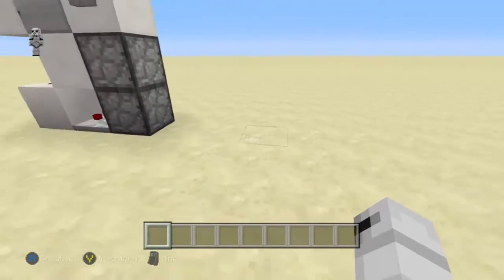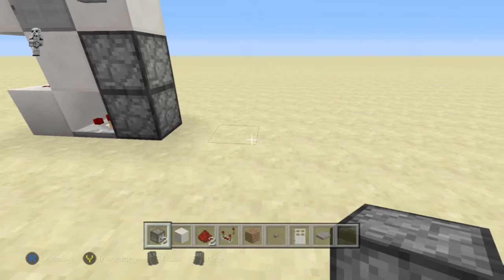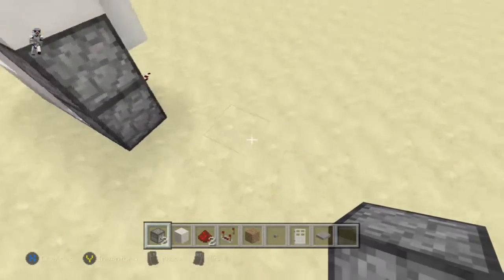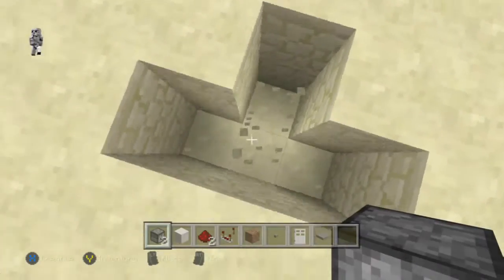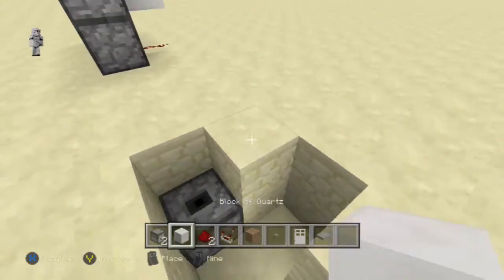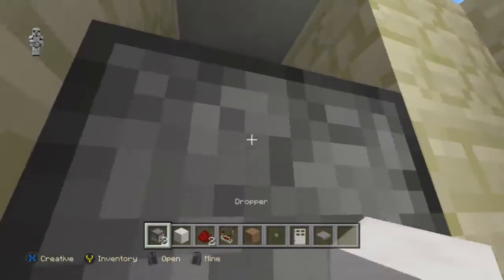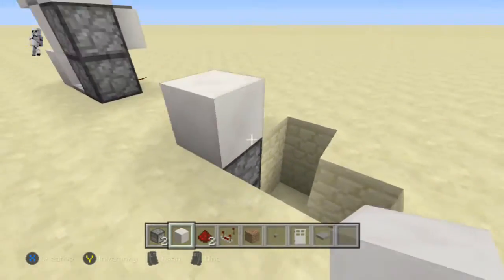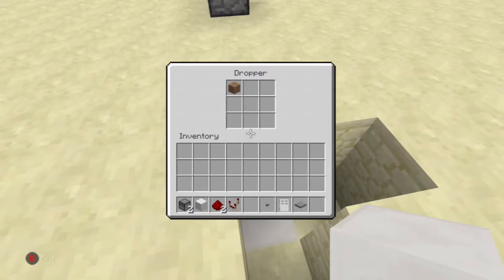The materials you are going to need are in my inventory right here. What you want to do is basically just dig a hole like this and place a dropper there, then place a block over it. Dig this block right here just to place the dropper, then you can fill it back in. After that, put your item — any item of choice — inside there.